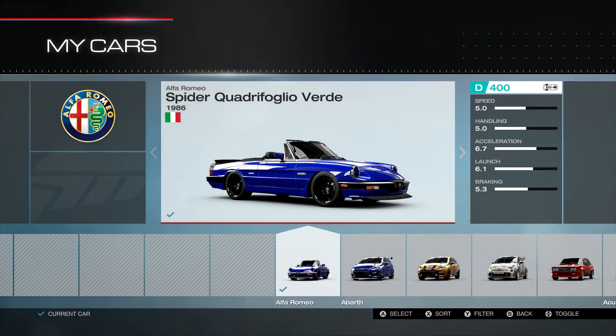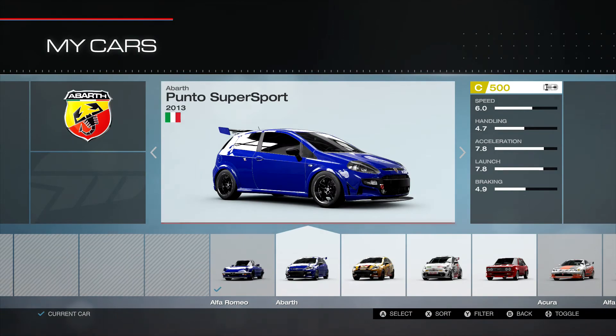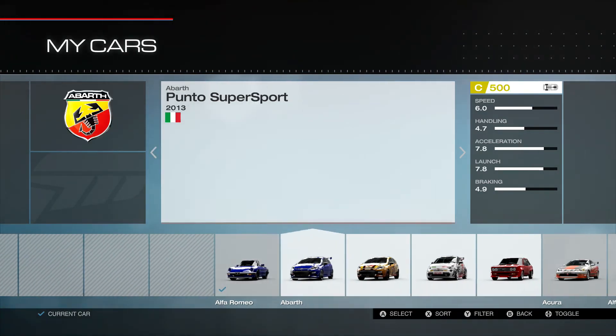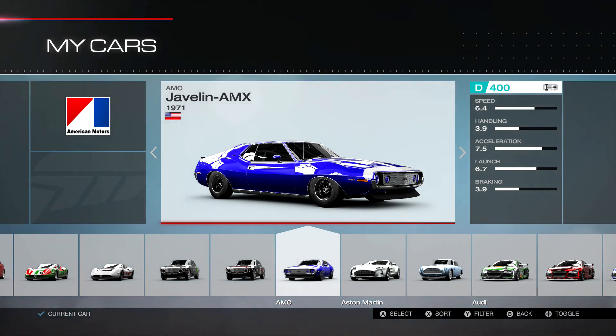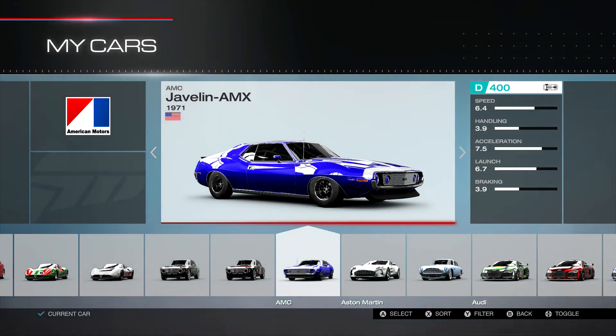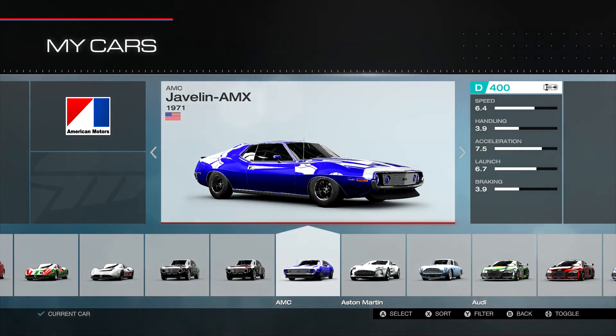Our speed car is the 1971 AMC Javelin AMX. It's actually a pretty good speed car in D class — it gets better as it goes up in classes. There are a few other muscle cars like the Trans Am and the Camaro that are definitely better, but this is a nice speed car, fun to drive, and just a cool car. That's our speed car.